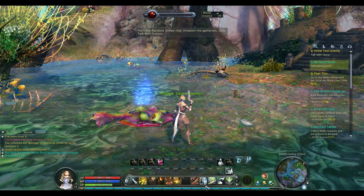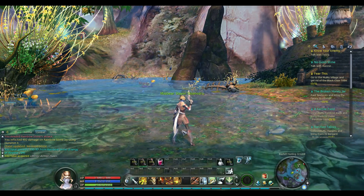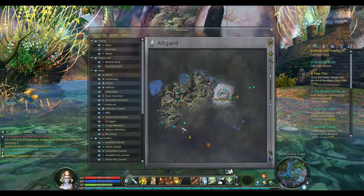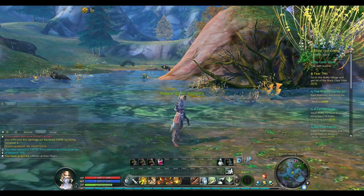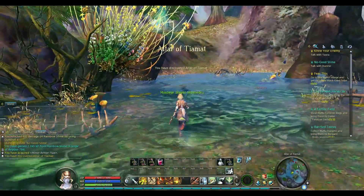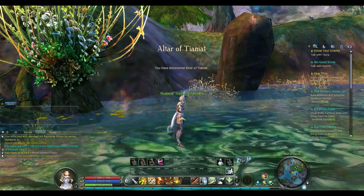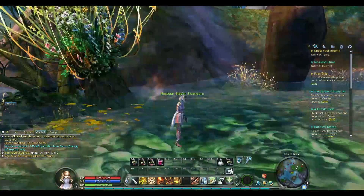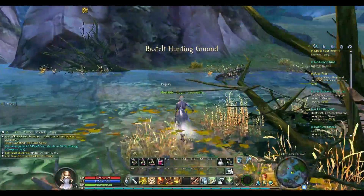You can see here this bluetta — this fish swimming by me — based on the color of the name I can't gather it yet, it's too high level. That's one of the reasons I was starting to get into this gathering frenzy. I just can't gather things and I'm going to keep going faster and faster through these areas.